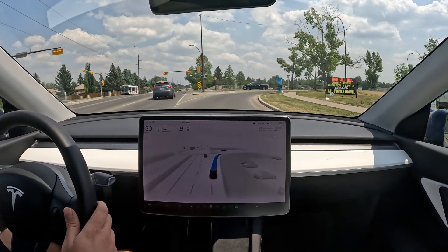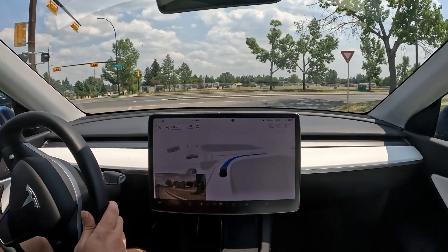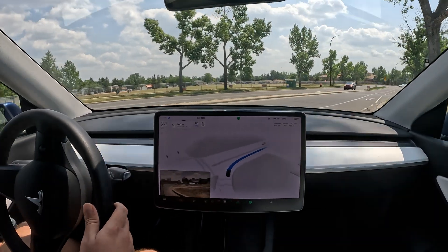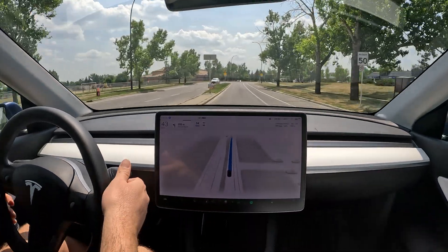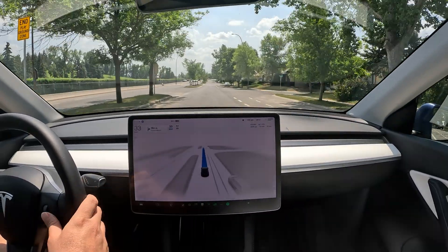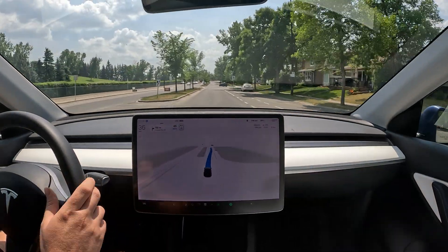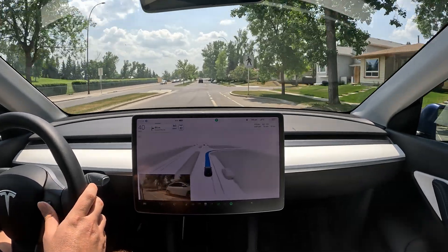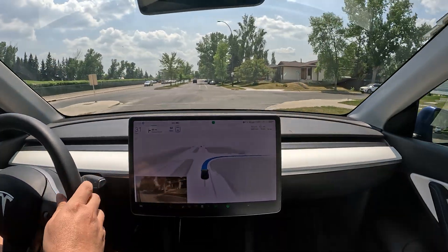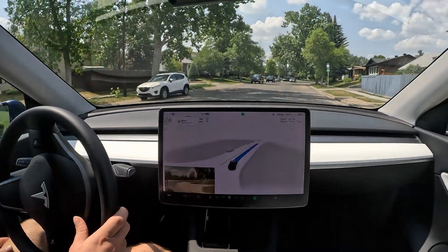Interesting — no signaling for that right-hand turn. It's clear on the left and does this yield very nicely. It did see the 30 km/h playground zone, but now that we're out I need to bump the speed back up. It takes the right lane very nicely with the bike lane next to it.